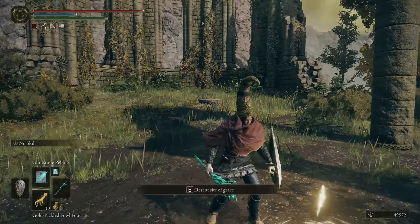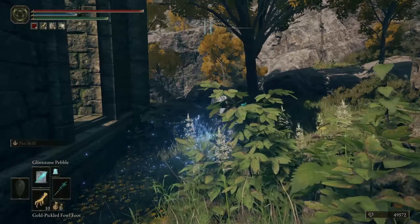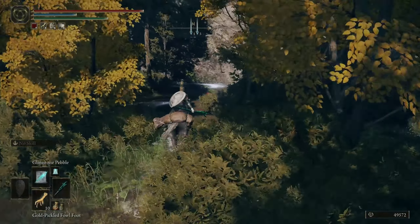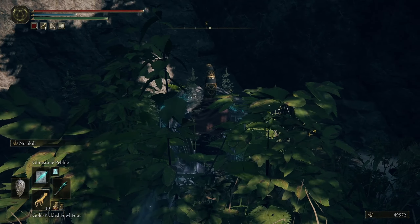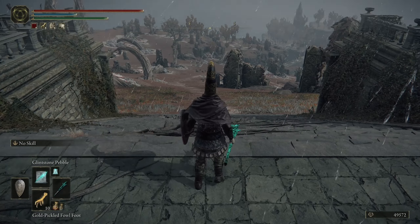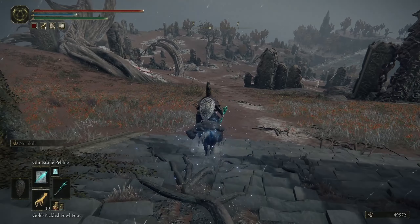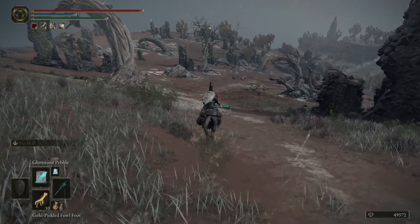From this grace, head north through the little gap in the wall. Jump over these rocks - as I said before, these rocks are lame. You're going to see some white fuzzy stuff - use it to travel to another location. Once you spawn, go down the stairs. There's usually a big enemy right there but I killed him already. Follow the road all the way down until you find the grace.